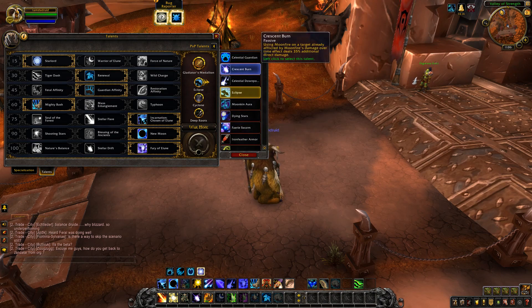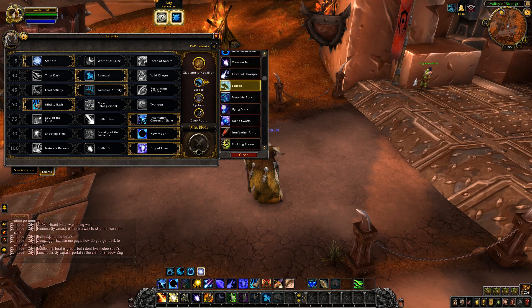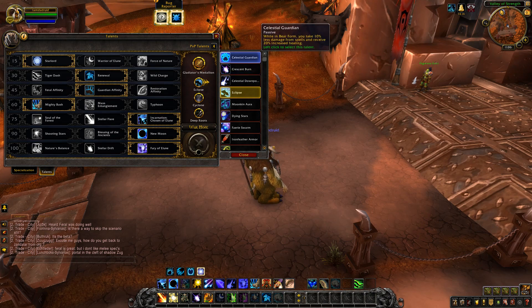Most of you will probably recognize these from live. I'm picking Eclipse because of the 2-minute burst — it's kind of hard to give up for me. Celestial Guardian and Celestial Downpour would probably be nice for Battlegrounds, maybe, if I ran AoE spec.